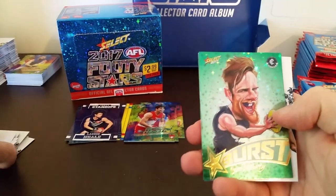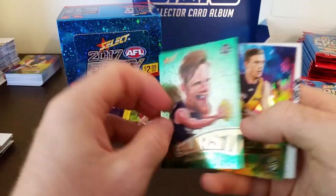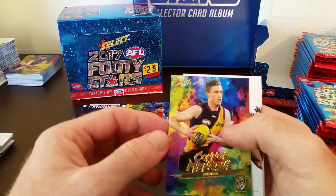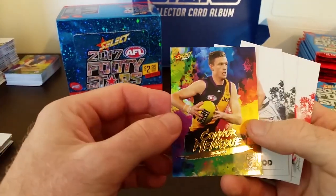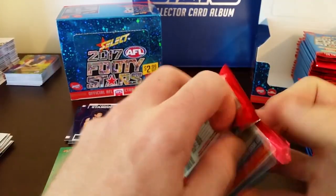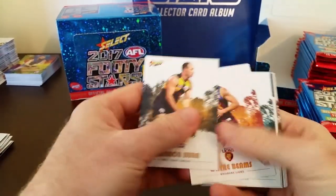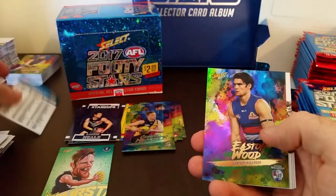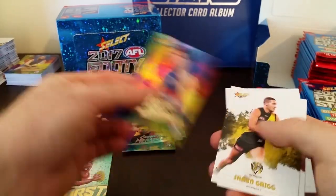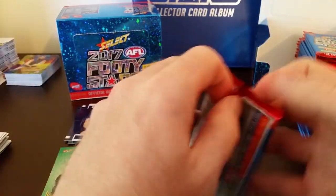First green caricature — Sam Docherty from the Blues. So there are 3 per box of the caricatures, 72 in the set. Connor Menadue from the Tigers — that's the holofoil. Checklist. And Easton Wood from the Doggies — premiership captain for the Doggies last year.